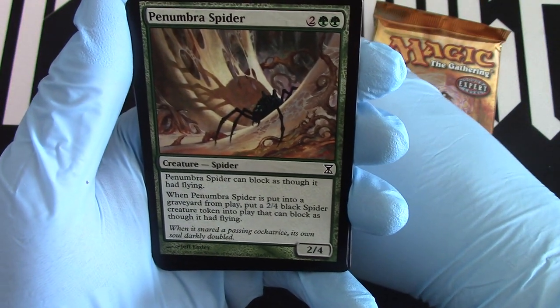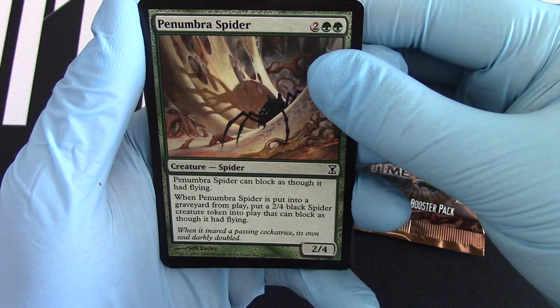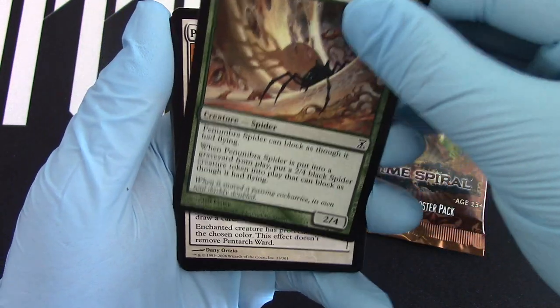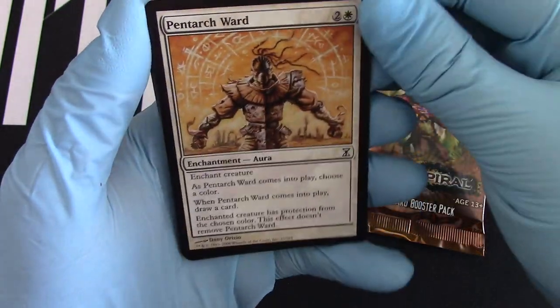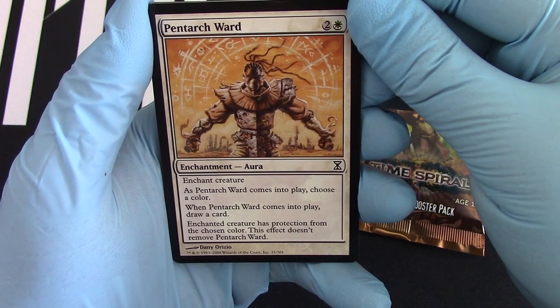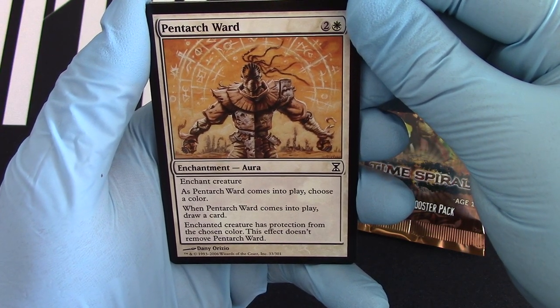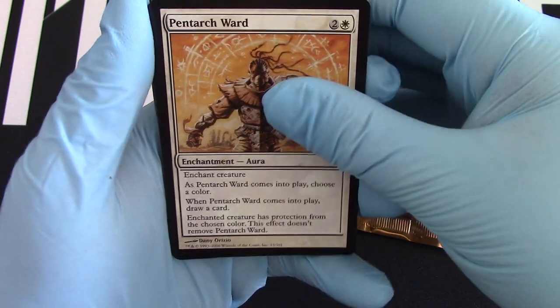Penumbra Spider — there we go. It's actually a really good card. Keeps going back somewhat with a token. We got our Pentarch Ward — so good. Choose that color.